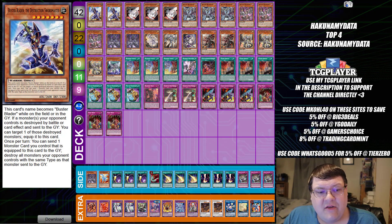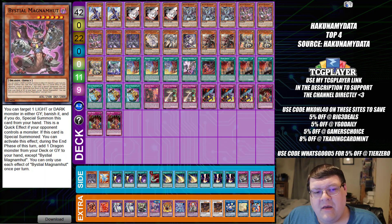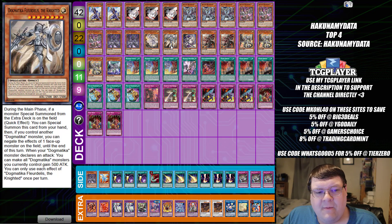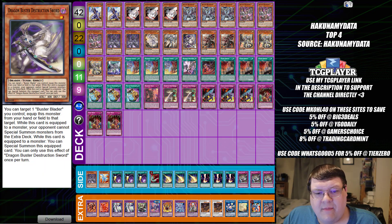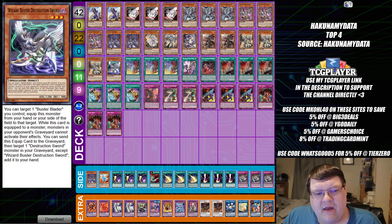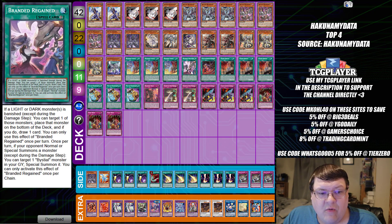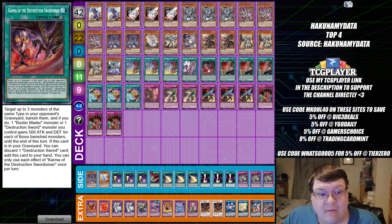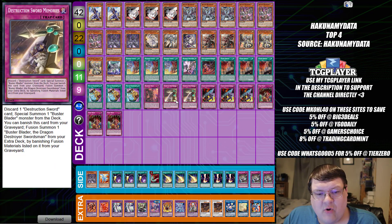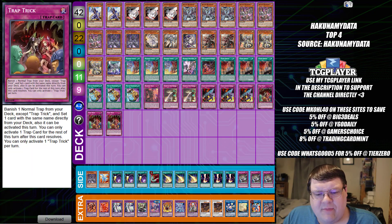So we have two copies of Buster Blader the Dragon Swordmaster, triple copies of Buster Whelp with triple copies of Drosserun, triple copies of Magna Hut with two copies of Sauraneer, one Ecclesia with one Fleurlis, one Dragon Buster of the Destruction Sword, two Fallen of Albaz, triple copies of Lubellion, and one copy of Wizard Buster. Then standard triple Branded Fusion, one Branded Regained with one Karma of the Destruction Sword, triple copies of Nadir's Servant, triple copies of Pot of Prosperity, one Branded Beast, two Destruction Sword of Memories, triple Prologue, and triple copies of Trap Trick.